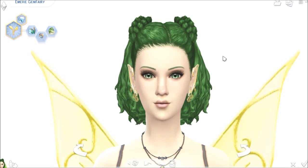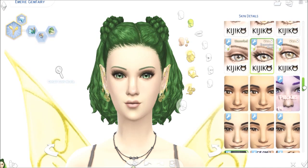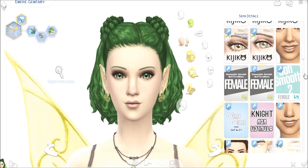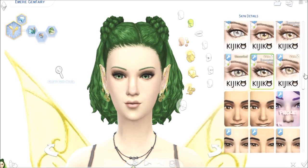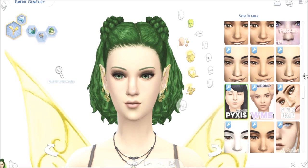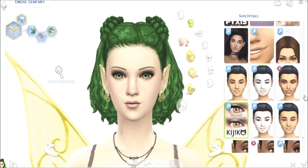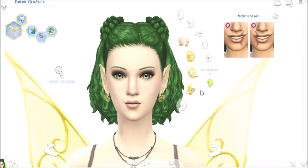I did also give her big, gorgeous green eyes. Let's take a look at all the skin details I gave her. We'll start from the top. She has Kajiko's eyelashes — that's what I use. We used version 2 expansion mesh for Kajiko. She has the Pyxis face-only overlay, which just gives a more smoothness and contouring to her face. She's also got the Kajiko remove eyelashes on as well. She just has the normal teeth.